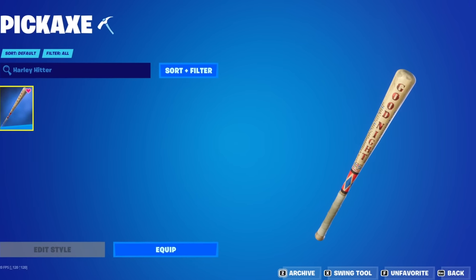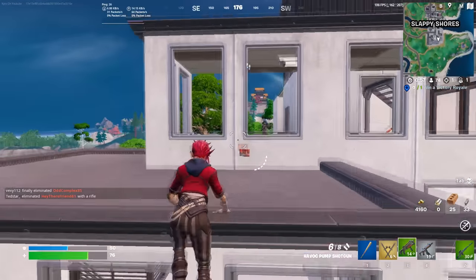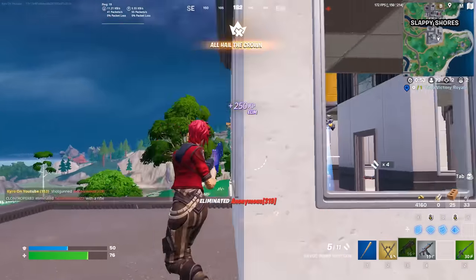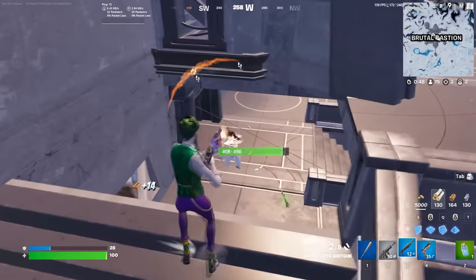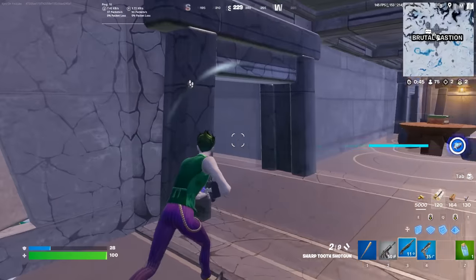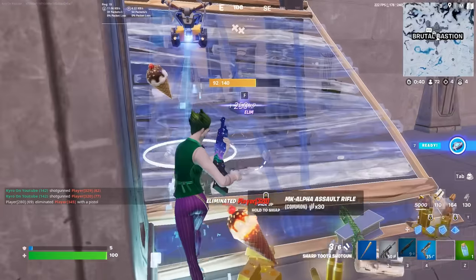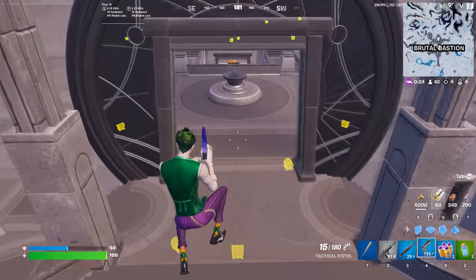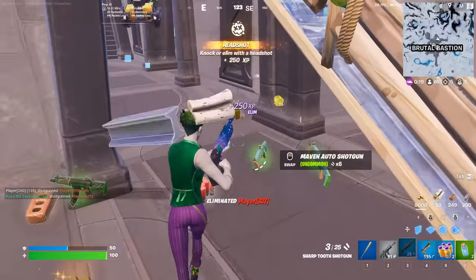Moving to number 5, we have the Harley Hitter. The Harley Hitter is one of the best pickaxes in the history of Fortnite — it was added back during Chapter 2 Season 1, so for this to still be popular like four years later just shows you how good this really is. I've been using it a bunch, and it doesn't only have to be used with DC skins — you can use this with all of your favourite sweaty skins. It is probably my most used pickaxe — basically whatever skin I buy, I'm going to be using it with the Harley Hitter, because it suits every single skin in the game.